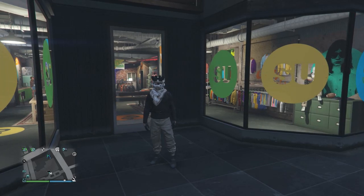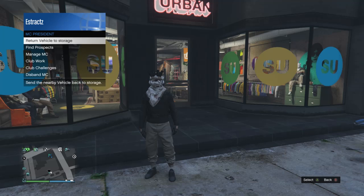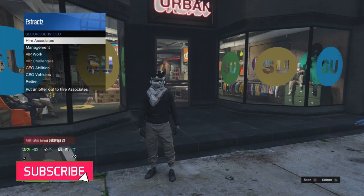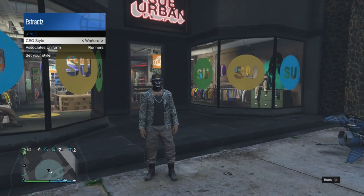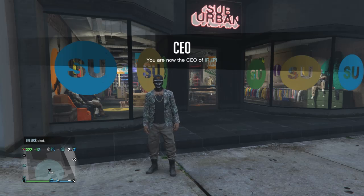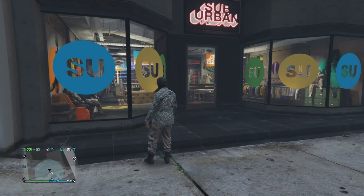This will be the third outfit. For this outfit, I'm going to show you how to get the tan joggers first. Pull up your interaction menu and join a CEO. After you join a CEO, pull up your interaction menu again, click on CEO, scroll down to management, click on management, scroll down to style, click on style, and scroll through your CEO style until you find warlord. Once you find warlord you'll see the outfit with the tan joggers. After you have this outfit, keep finding a new session until you load in before the warlord — you'll have a different outfit on. This could take a couple tries.